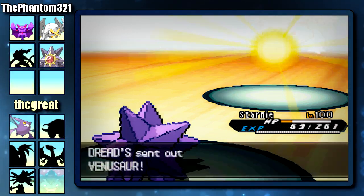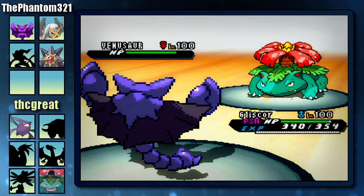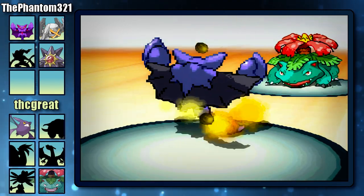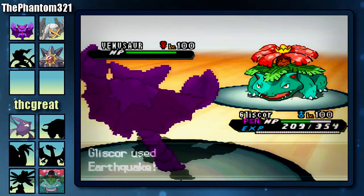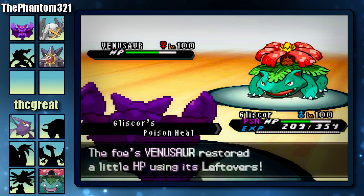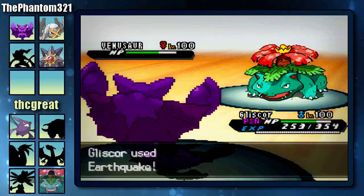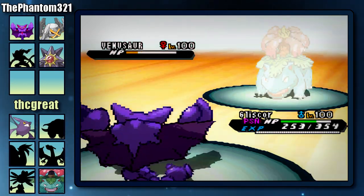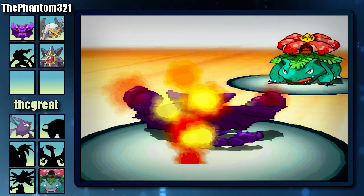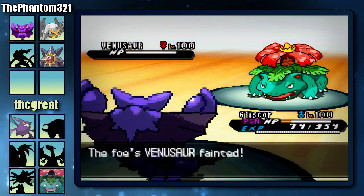Now he's going to send out his Venusaur and I am locked into Thunderbolt, so I'm obviously going to have to switch out. I'm going to go to my Gliscor because an Earthquake should do a lot of damage. He's going to go for Growth, and now his Attack and Special Attack is amazing — so I'm going to stay in and scout to see how much a Seed Bomb would do to my Gliscor. I'm actually surprised I took it really well. I go for Earthquake but it didn't do much damage — about the same as his Seed Bomb. He goes for another Growth, which is pretty bad for me. I decide to just attack again with Earthquake — he predicted me to Protect but I attacked instead, getting more damage on his Venusaur. He goes for another Seed Bomb, I take it, and another Earthquake is easily going to be enough to kill his Venusaur. Really, really good.